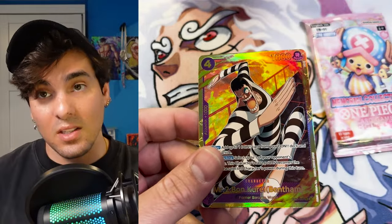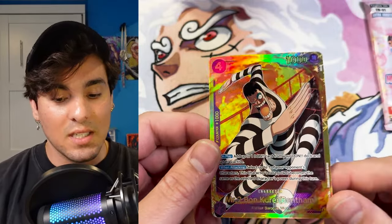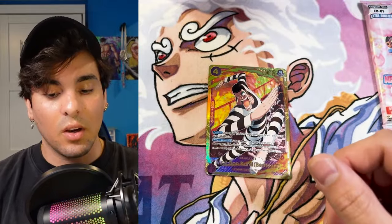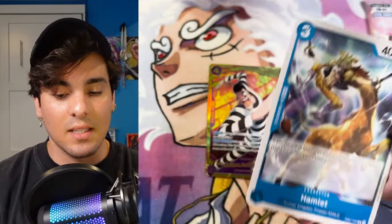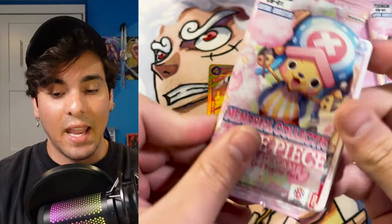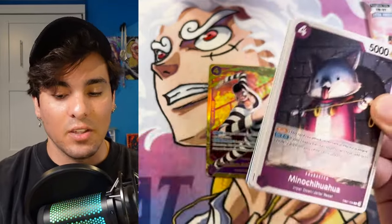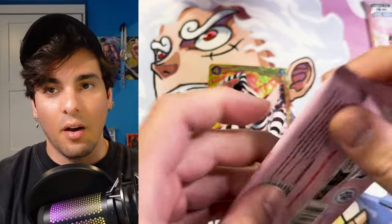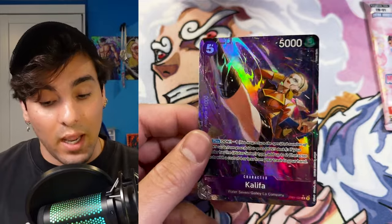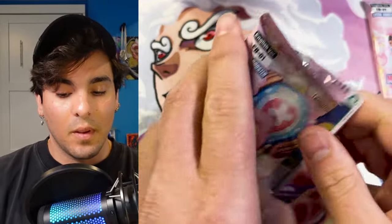That's our Bon Clay secret rare — you get eight of these in a case, which is great, so hopefully this will be relatively inexpensive. This card is so good, especially in Red-Purple Law — it's insane in Red-Purple Luffy too. It makes purple so much better having that access. The five-cost Egghead Luffy from Set 7 — I am so psyched for that card. It draws you a card, does removal, it's playable off the leader effect so even though you're not swinging that turn you're putting it in your trash to play it again. There's a Khalifa, so we should get one more hit in this box.